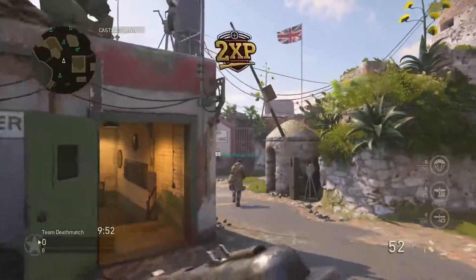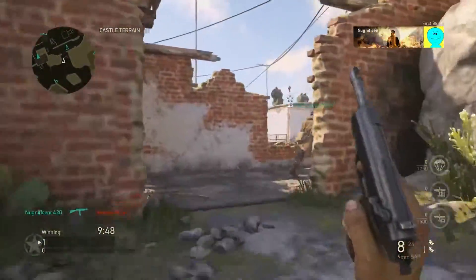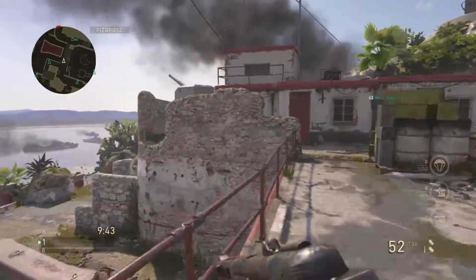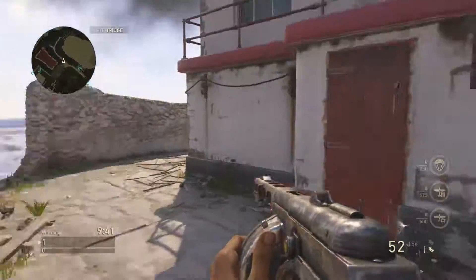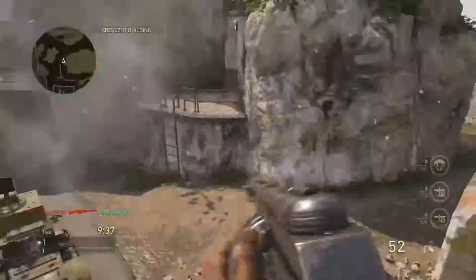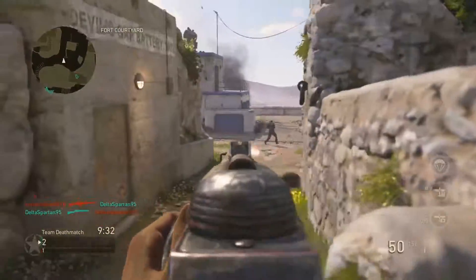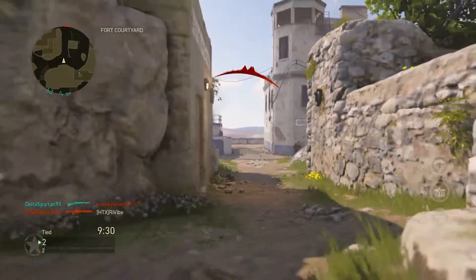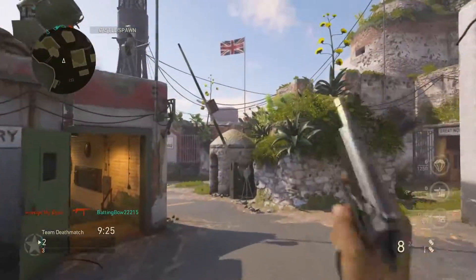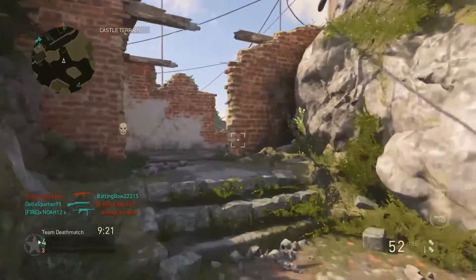Yo, what's going on guys, it's Revibe here. Hopefully you enjoyed that little clip right there. As you can tell, we're gonna be talking about the satchel charge — the C4, whatever you want to call it — in Call of Duty World War 2. I made a video about it saying how it's just crap, but they released a basic training with the Resistance DLC called Saboteur, which basically shortens the fuse of explosives — except the S-Mine, it doesn't work on that. I hate those S-Mines, I think they're OP and need to be nerfed.